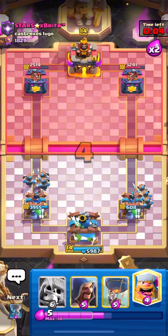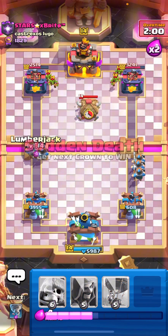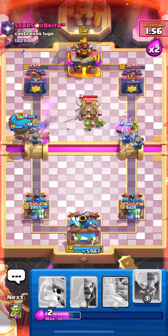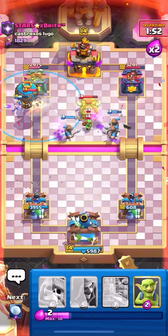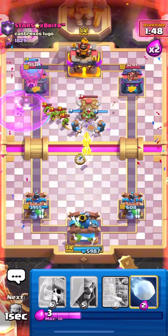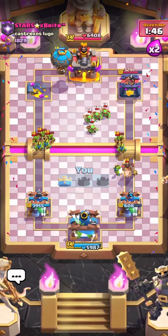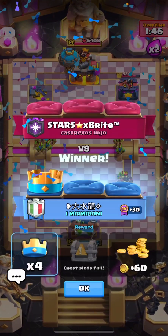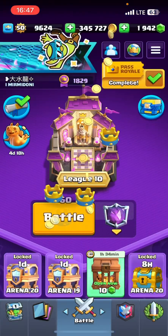We are really low on the right tower. I'm not sure if we can make something happen here. Let's try going in the other lane — the musketeer dies, but actually wait, easy win! First game won — and it wasn't even close, to be honest. Let's jump straight into the second game.